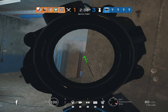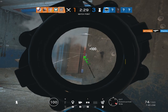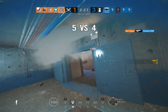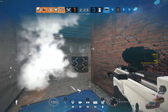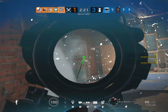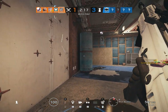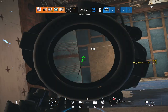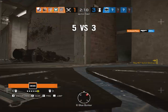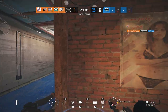Our first operator is Maverick. He is the strongest hard breacher in the game — he bypasses all wall denial utility. It doesn't matter if it's a Bandit battery, Mute jammer, or a Kaid; it has no effect on his gadget whatsoever. He is almost solely independent as a hard breacher. You can Maverick a wall soft and have a soft breacher open that wall, skipping the steps of removing or disabling wall denial utility.